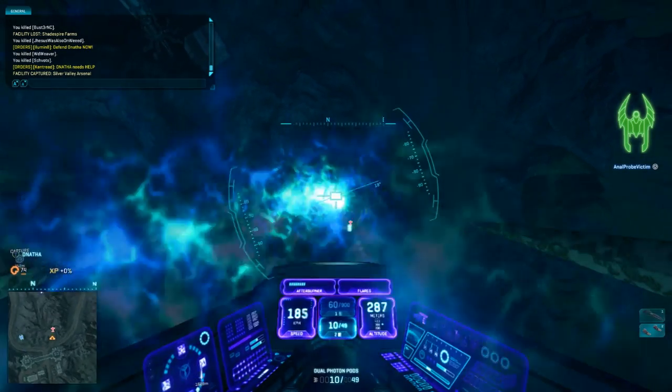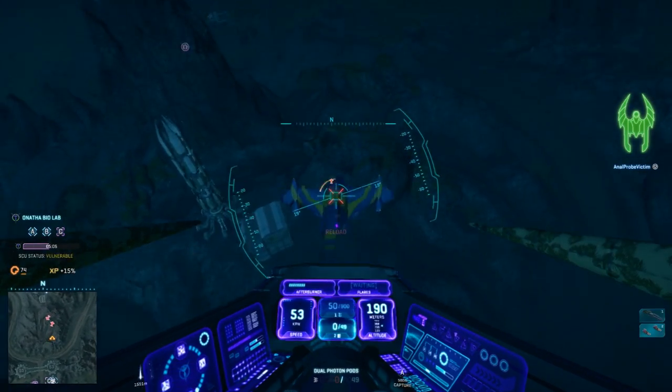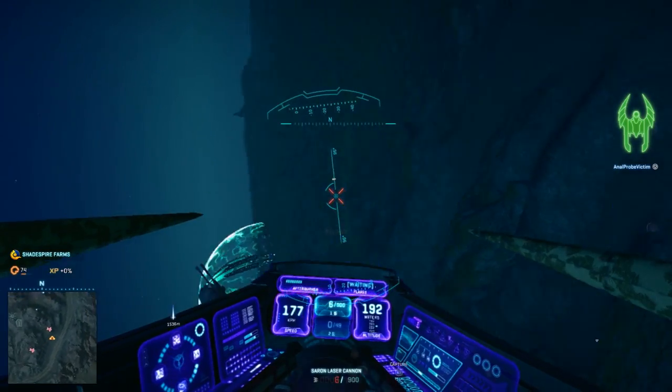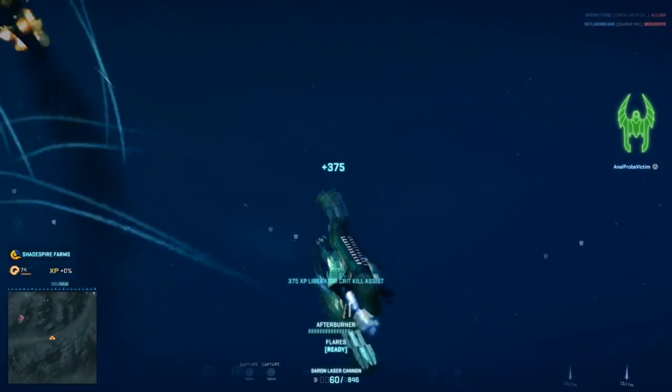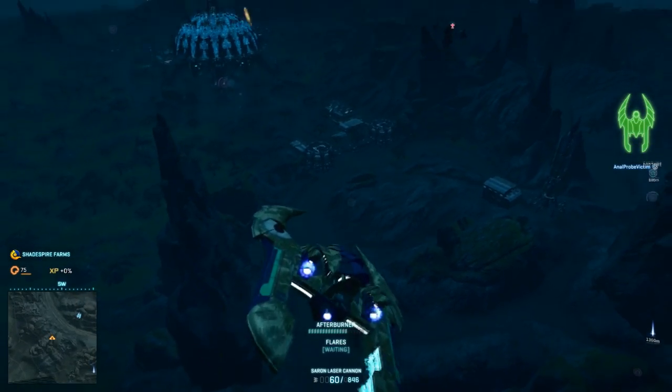Part 2: Knowing when and when not to fly low. It's always better to fly high than low, because you'll be above all of the action and undetectable by enemy ESFs, and unless you're in southwest Indar, flak may not be able to see you or even render you, depending on how high up you are.